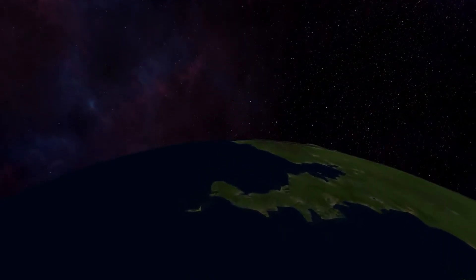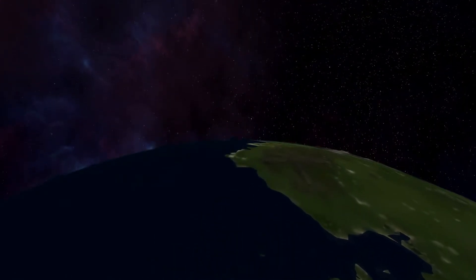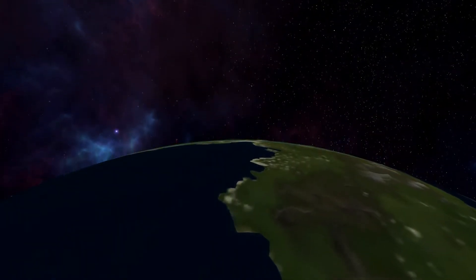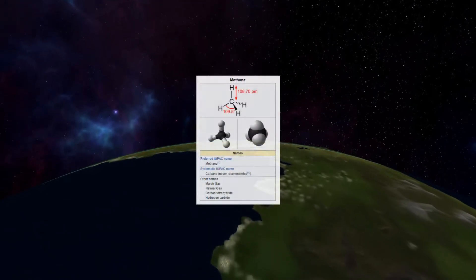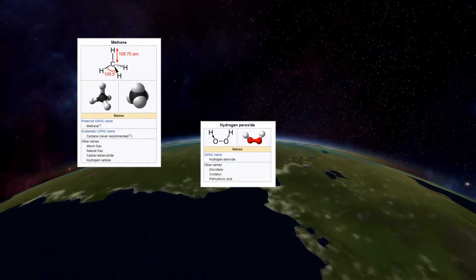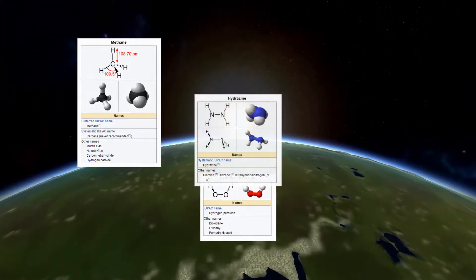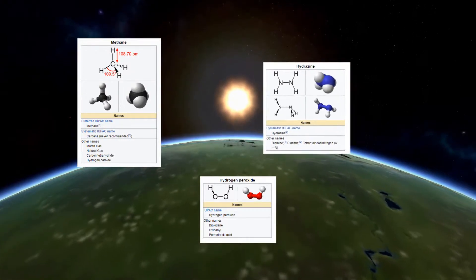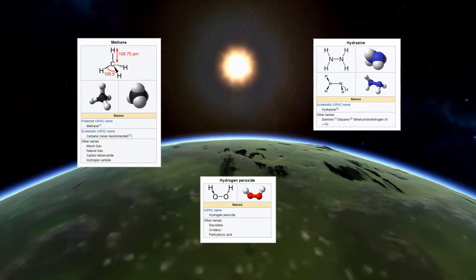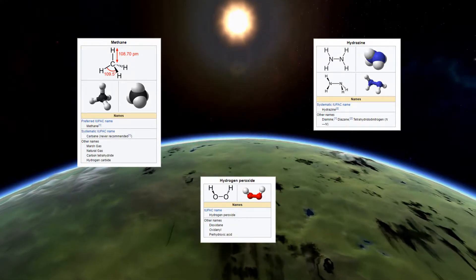Kerbal Space Program uses liquid fuel and oxidizer to make rockets go. So Kerbalism — Shotgun Ninja who made Kerbalism — has made the assumption that liquid fuel is methane. The oxidizer is hydrogen peroxide, and monopropellant is hydrazine. I don't know much about chemicals so I'm not going to go into details about them, but they're the three fuel types that have been used, and the numbers you put in for the chemical plants or ISRUs to convert them will be based off of these chemicals.